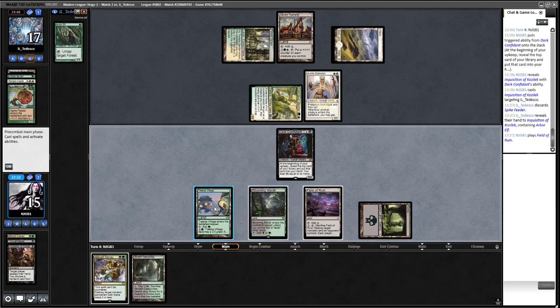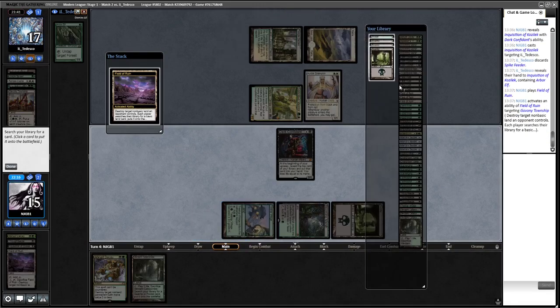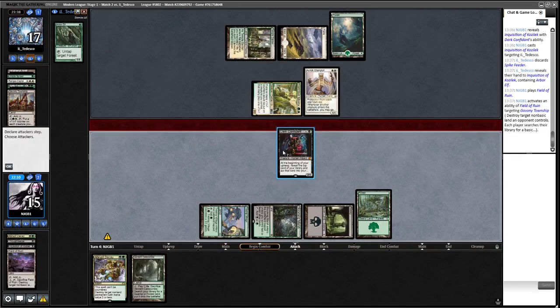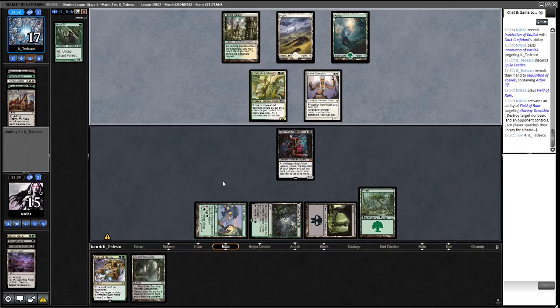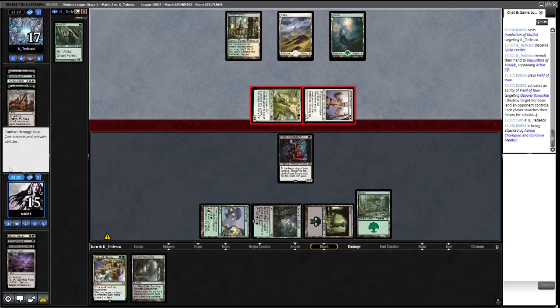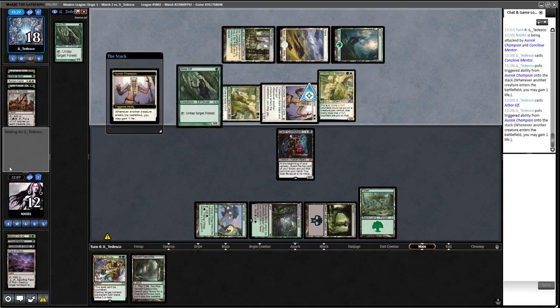Given we haven't got much to do this turn, we don't want to risk giving opponent a Collected Company at end of turn. We take three - obviously can't block the Auriok Champion so we need some removal. Another Conclave Mentor, so opponent is gaining lots of life. This deck is capable of putting out decent value-style creatures and we haven't drawn anything great.